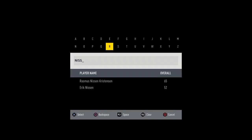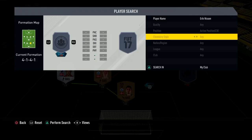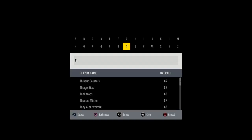Center back: our first center back is going to be Nissen, just another bronze player with green links, which is what we need since we need a 95 chemistry to complete this challenge.